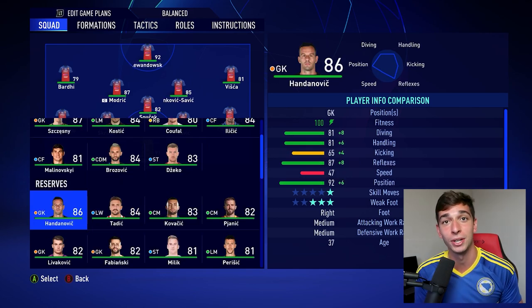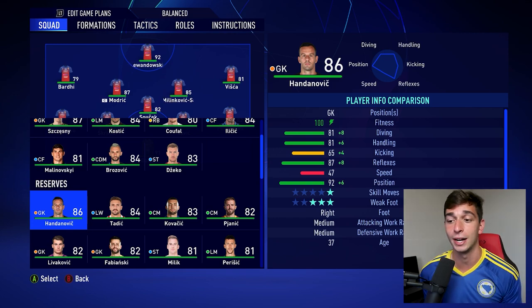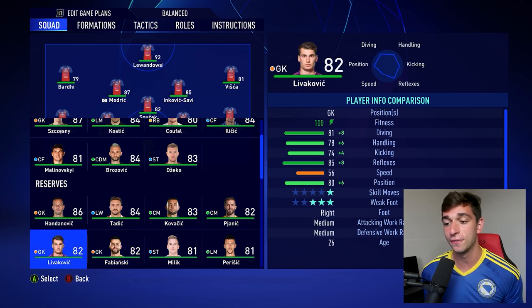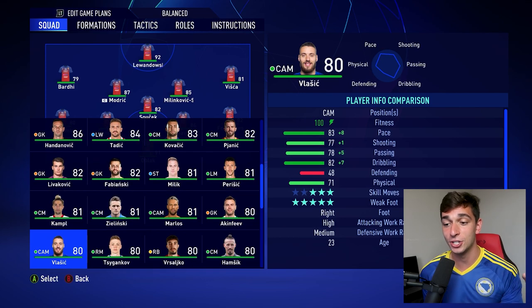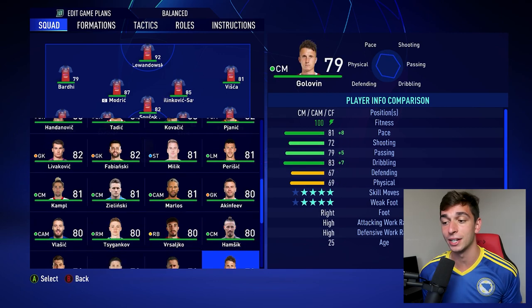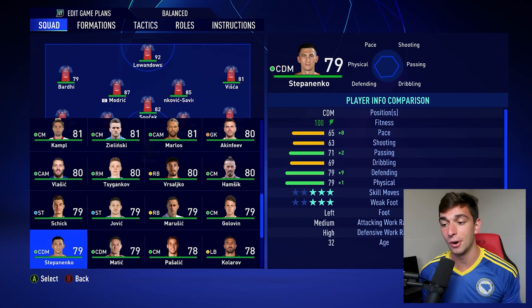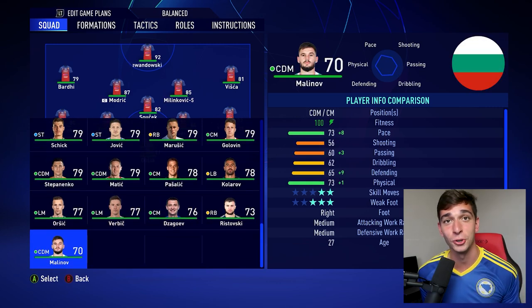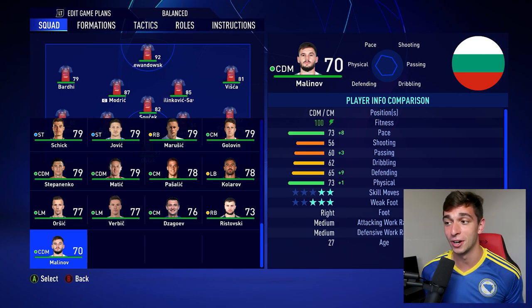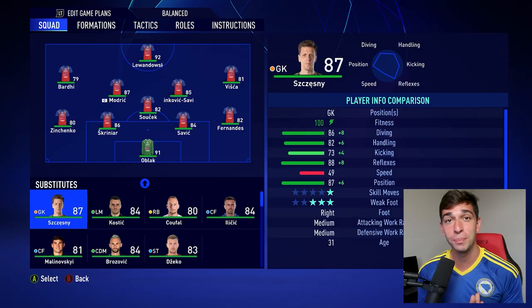Disclaimer: I didn't include any Belarus or Bulgarian players because their ratings are just not good. Belarus only has about four players in this game, with the highest being around 68 rated. I did include Malinovskyi — a Bulgarian player who plays in Belgium and is the highest rated Bulgarian — but I didn't bother including anyone from Belarus. For honorable mentions in the reserves: Handanovic, Tadic, Kovacic, Pjanic, Livakovic, Fabianski, Milik, Perisic, Kumpel, Zielinski, Marlos, Akinfeev, Vlasic, Tsygankov, Vrsaljko, Hamshik, Sik, Jovic, Mudrazija, Golovin, Stepanenko, Matic, Pasalic, Kolarov, Orsic, Vrbic, Zhirkov, Ristovski. So with Bardhi in the starting 11, the only two countries that didn't make it are Belarus and Bulgaria.